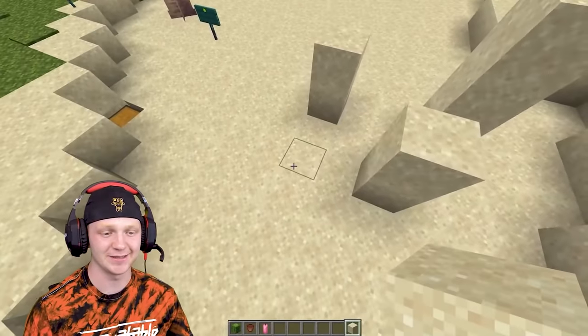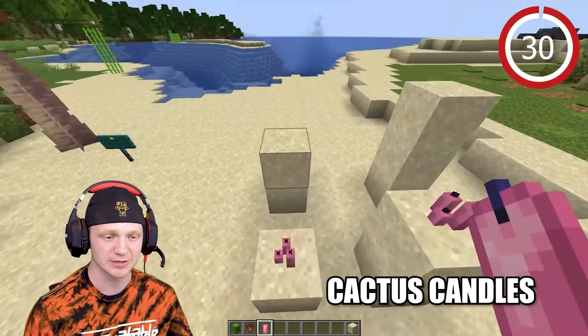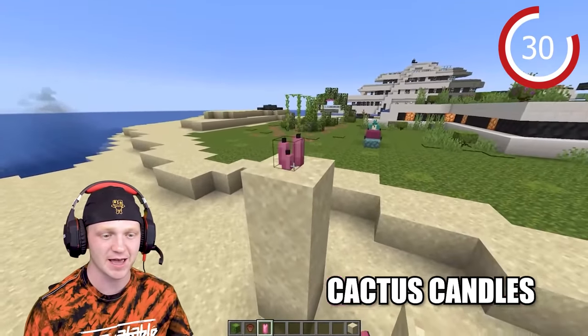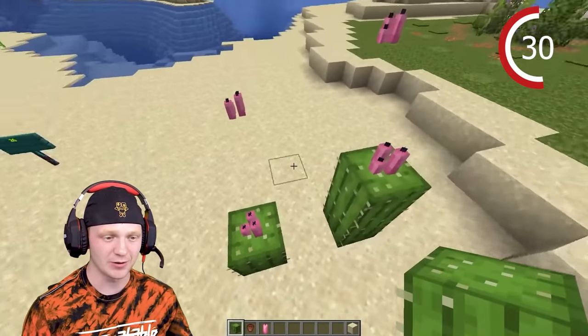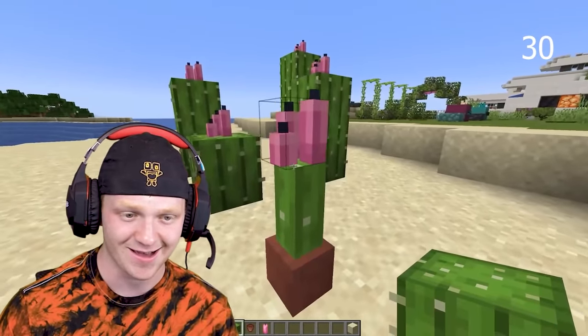Cactuses are also fun to do with candles. Throw some candles up on the sand and then add your cactuses. You can also do it in a pot.